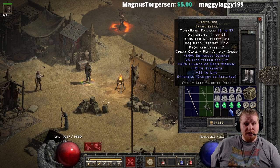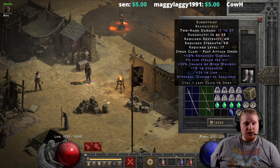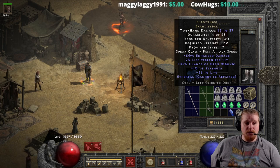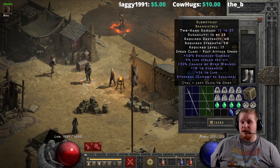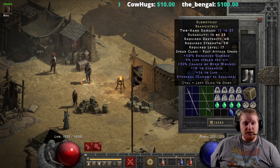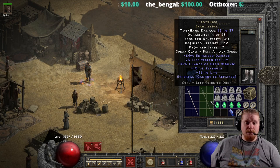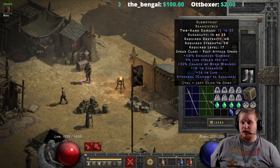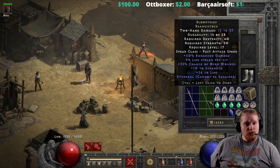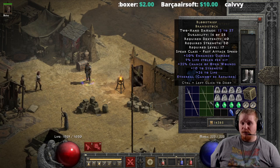The real beauty of the Blood Thief Brandistock is putting it on a low-level mercenary, because the lifesteal combined with the Open Wounds can very effectively keep them alive as well as prevent regeneration on the monsters you're trying to kill. That's really the most important thing with low-level mercs — you just don't want them to die. You don't necessarily need them to put out tons of damage; you just need them to not die. Having a Blood Thief Brandistock at an early level can definitely be useful to keep your mercenary from dying.